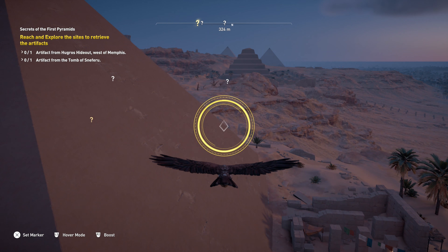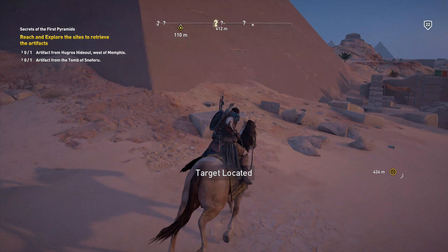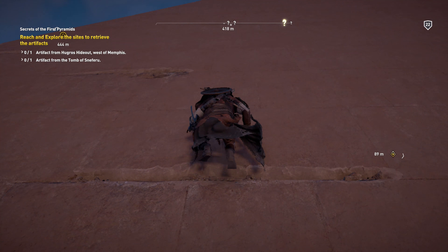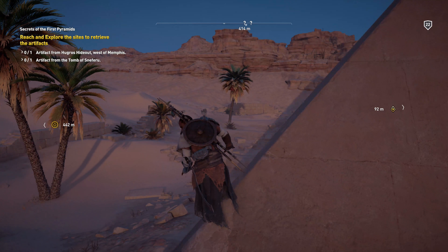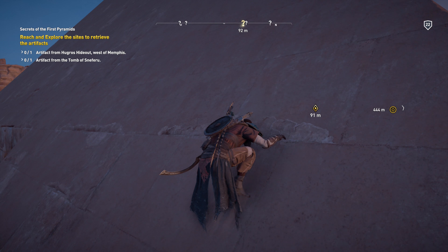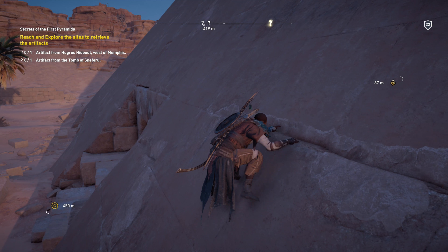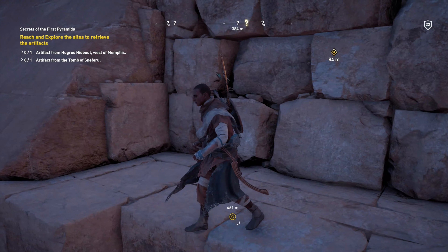What's up YouTube, this is your boy High Flyer, we back with another video of Assassin's Creed Origins. This mission is kind of weird - I'm doing the side mission 'Secrets of the First Pyramids.' I didn't expect to start that way but I did a little part before recording. As I was traveling to this guy you had to kill three people following him, and I talked to him - he says you need to recover a few artifacts. We're gonna go recover one in the hideout of these thugs and one in the pyramid, so let's see what he has for me.